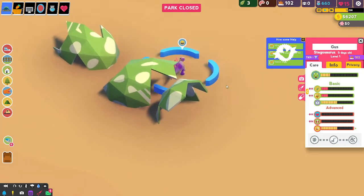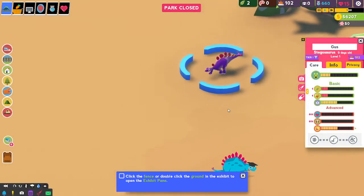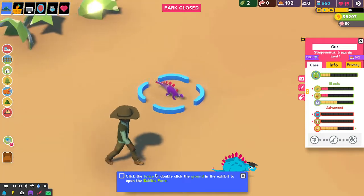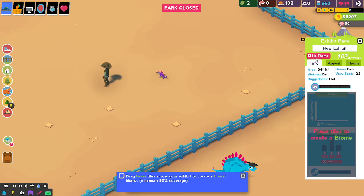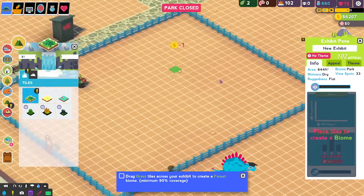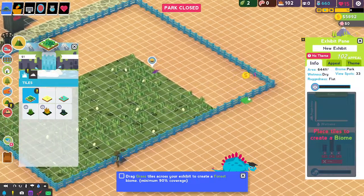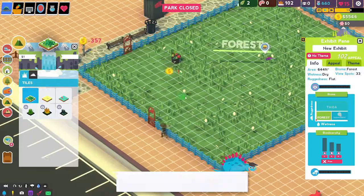Gus, you purple... he's beautiful. Life really does find a way. Click on the fence or double click the ground of the exhibit. Let's go - 90% coverage. We have no coverage? Oh, this one. Perfect.